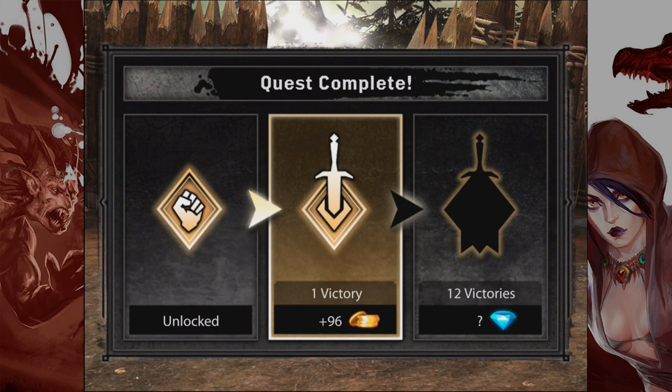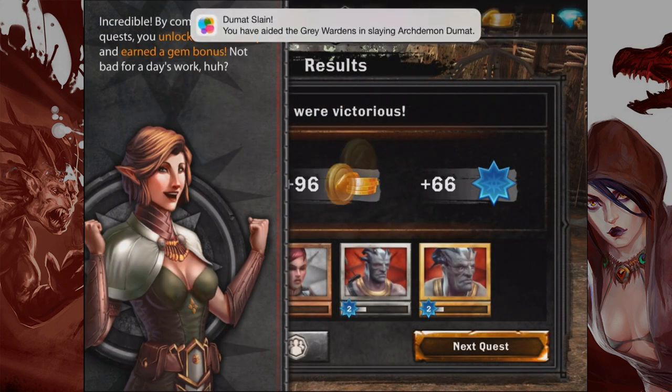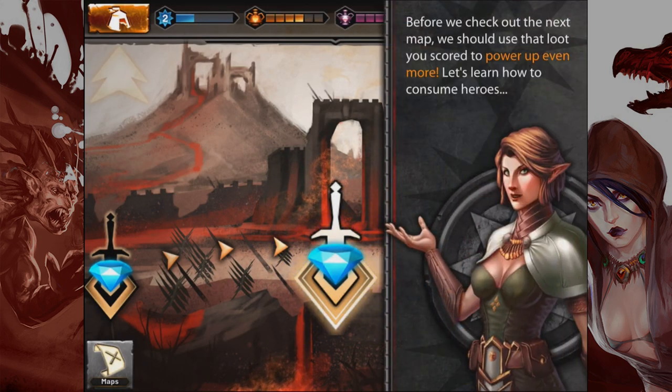We got a few coins, no gems yet — I need 12 victories to get that gem bounty. Achievement unlocked! By completing all the quests you unlock a new map and earn a gem bonus. New maps will take you through new stories and get more challenging, so you'll need to keep your strength up. There's Morrigan — I miss Morrigan from the first Dragon Age. I tried to romance her but it ended badly. It was a harsh breakup.